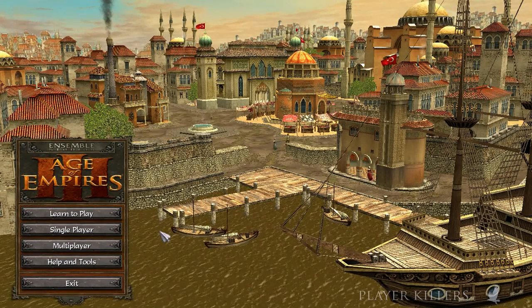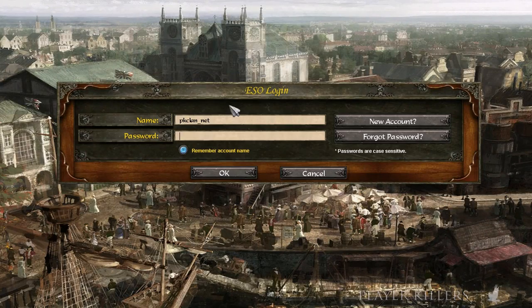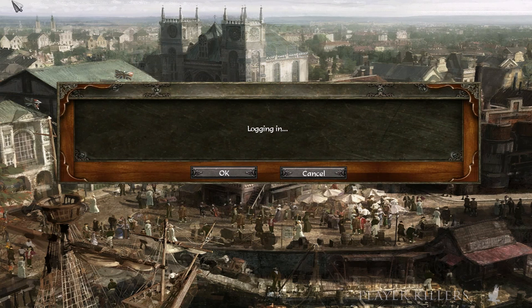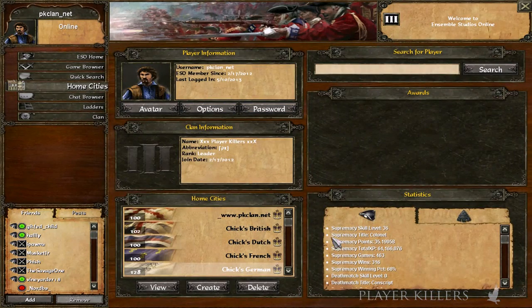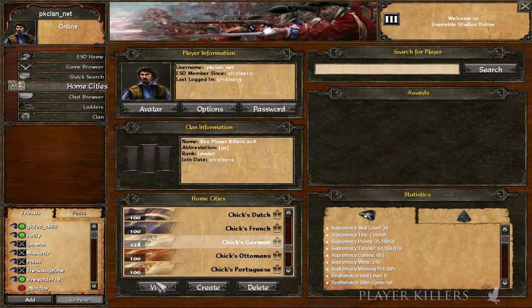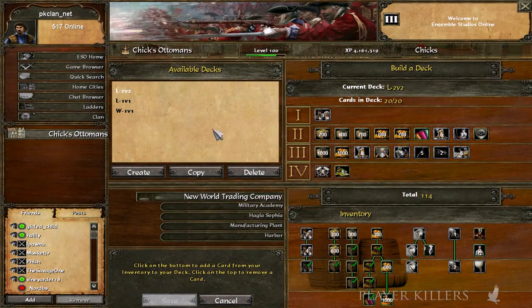Hey guys, long time no see. We're back with an Ottoman video guide. I'm going to be explaining how to use Ottomans in 1v1, a water deck. I also have a 2v2 deck that I'll be showing. Ottomans is one of the easiest and also the most effective civs in vanilla.